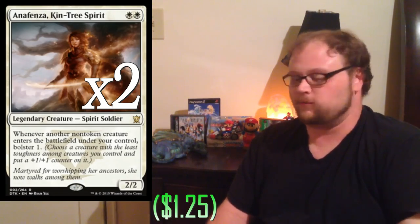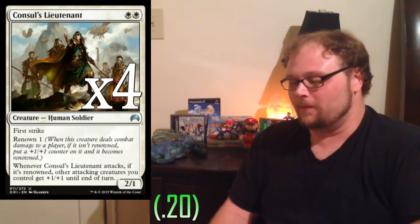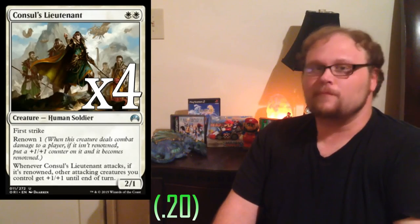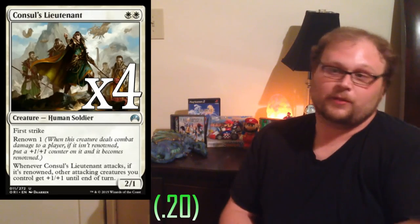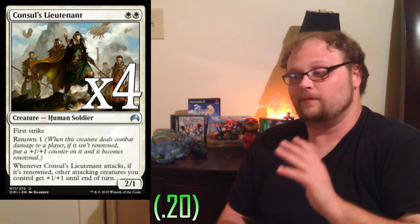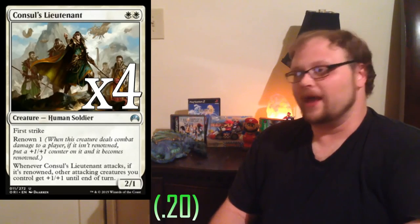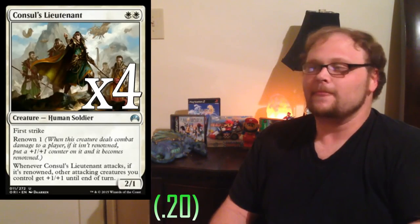Four copies of Consul's Lieutenant — one of the perfect cards for this renowned deck, and one of the reasons it's a mostly white deck. We are playing some green cards, but we're very focused on white mana in the early turns because we have to cast this or Anafenza. If Consul's Lieutenant gets renowned, it really puts us in a strong position as we go into later turns, giving a built-in bonus. This deck absolutely needs a playset of this card.